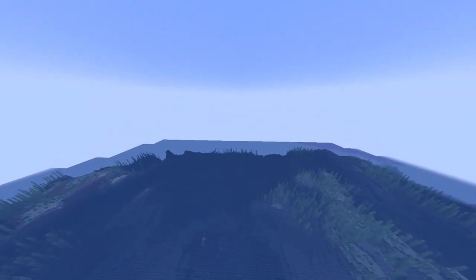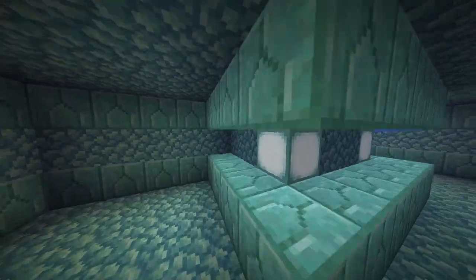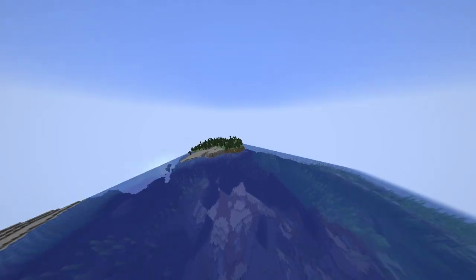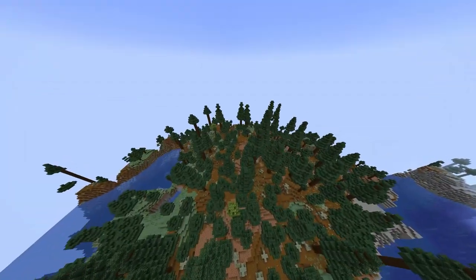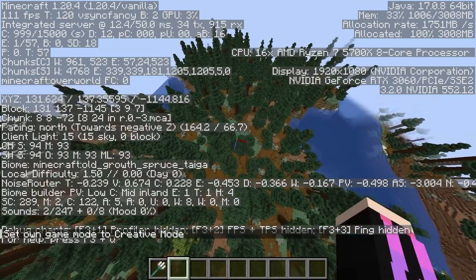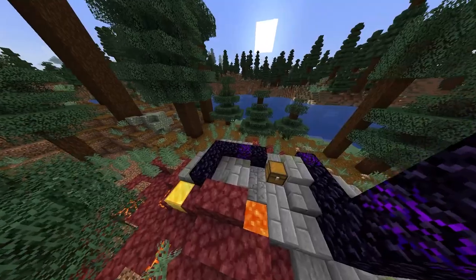If we go a little bit further, here is an ocean monument. Then if we go here a bit further, I got a taiga biome — spruce trees. We call it the taiga biome. The taiga biome is going a little further, and there is a ruined portal here with gold.